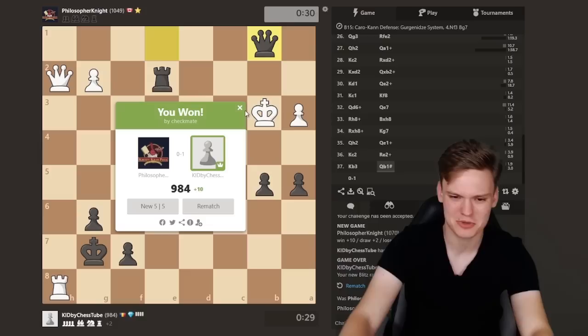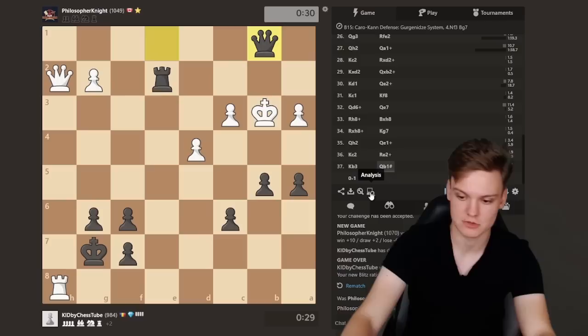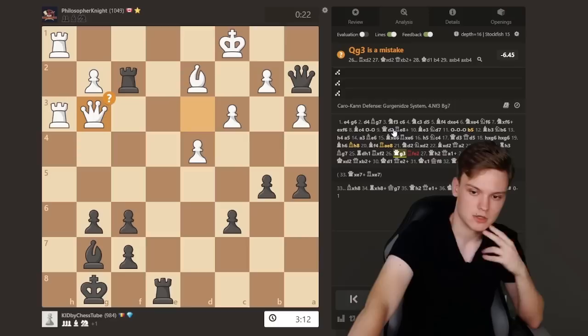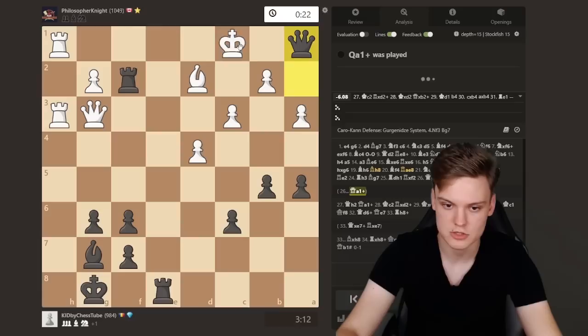Opponent was sort of fighting here — it was probably better if he entered that endgame, honestly. After move 27 if he just trades, it's actually an equal endgame. I think it was probably a good call to go for this — you see that I'm not really worse, but an equal position that I can play on. Yeah, apparently this was winning, it's just that I didn't see how.